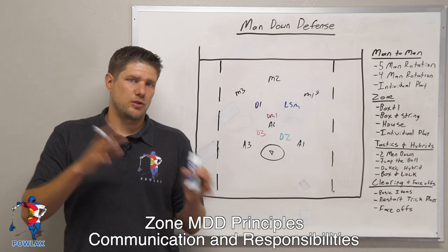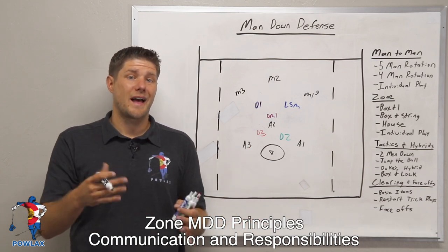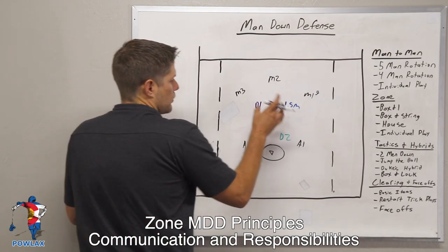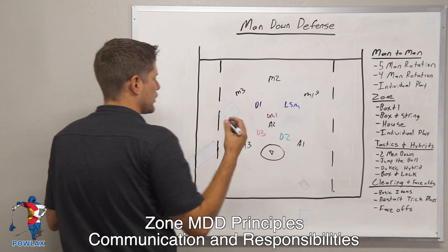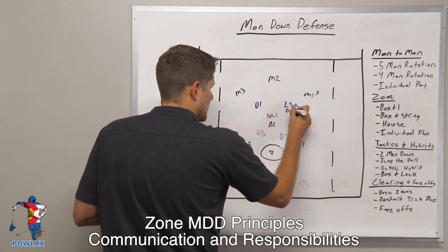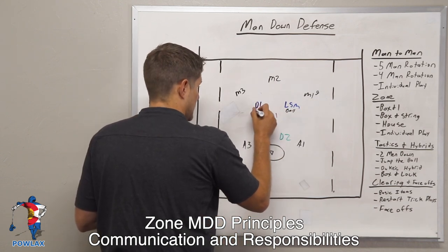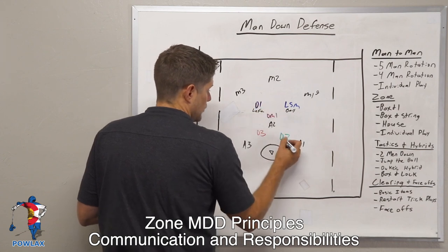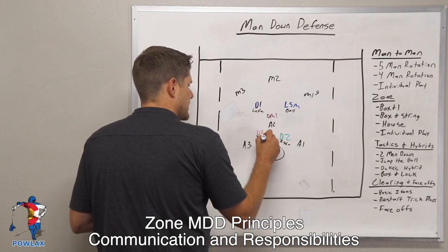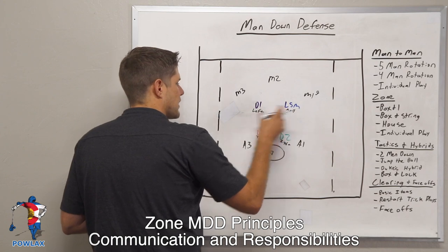The second principle is communication. We're going to communicate our positions on the field, how that relates to the ball, and any actions we are doing. The LSM is ball because M1 has the ball. D1 is to the left of the LSM, which makes him left. D2 is to the right of the LSM, which makes him right. D3 is two because he's at least two passes away — two zones away. DM1, we're going to call inside; he is covering up inside.